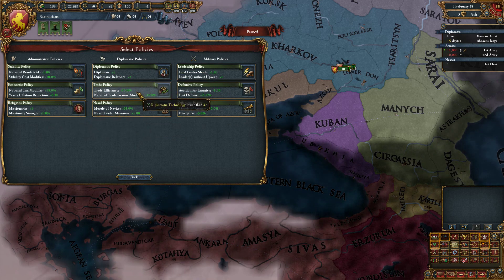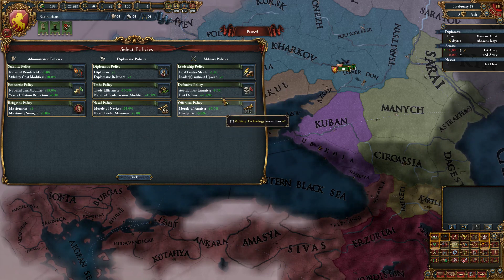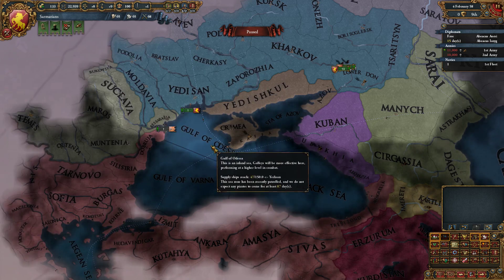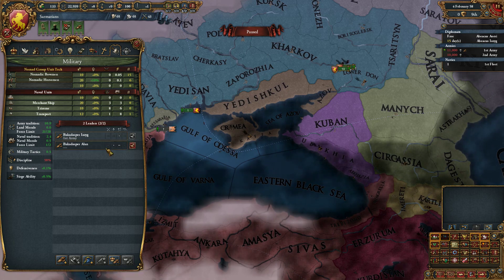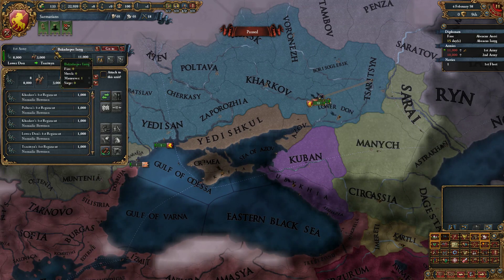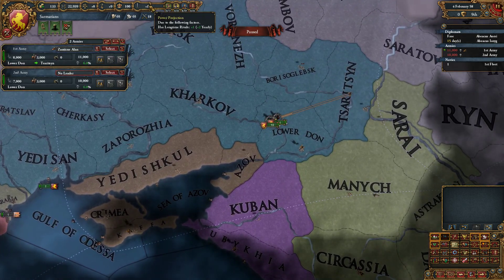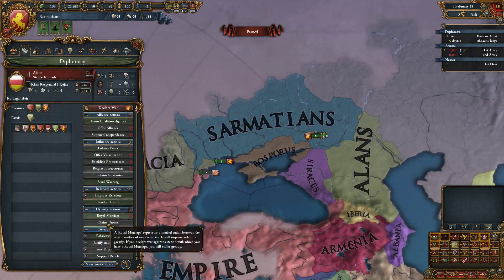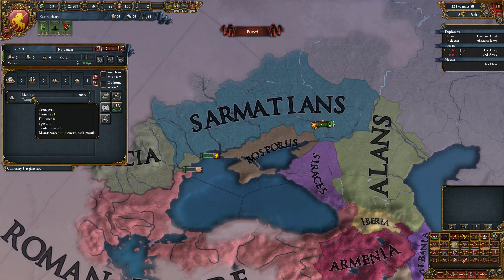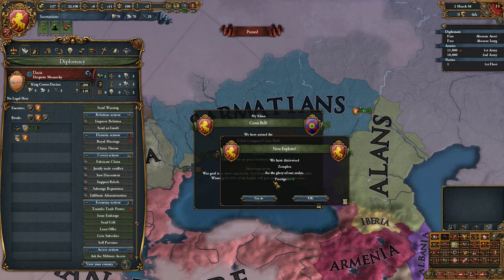The policy options include: diplomats plus one diplomatic relations, trade efficiency, land leader shock, an extra leader without upkeep, fort defense, and 5% discipline. Land leader shock - definitely. Considering our first guy was a complete dud, I'm just going to fire him. We'll re-roll: a 2-2-1-3, that's the one. We also have long-time rivals so we might as well embargo them before we go to war. We're going to play on Speed 5 probably as much as I can afford to, because otherwise this game will take absolutely forever.